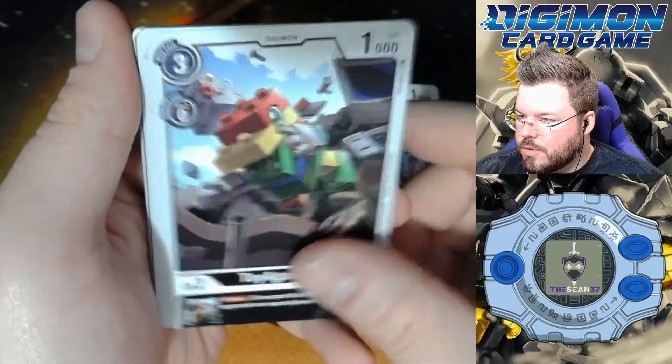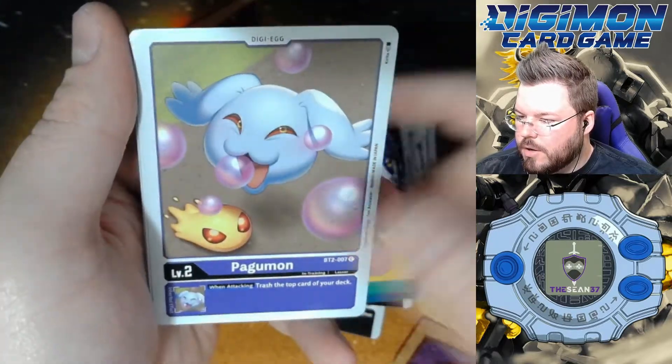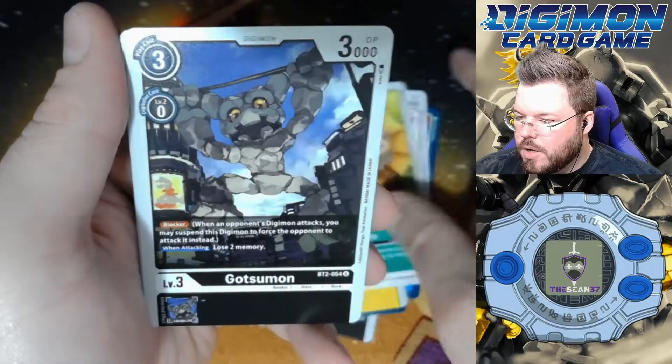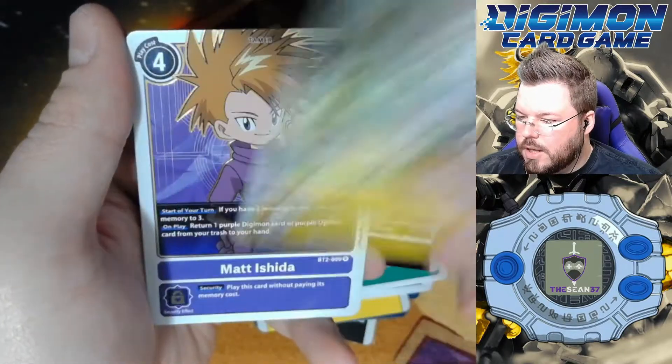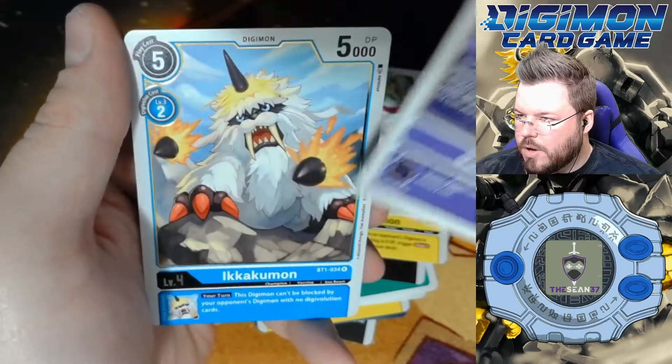V-Nova Blast, AgumonExpert, Toyagumon, Noomomon, Hornbuster, Sukaimon, Pagumon, Freemon, Gatsumon, Labramon, Matt Ishida is our first rare, and Ikakumon is our second rare.